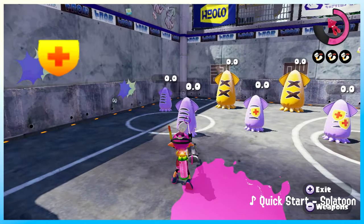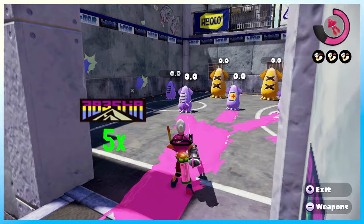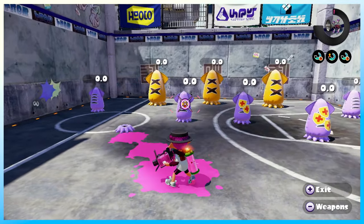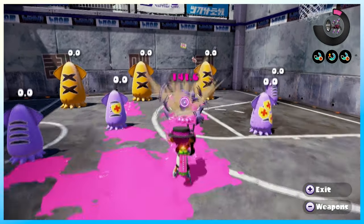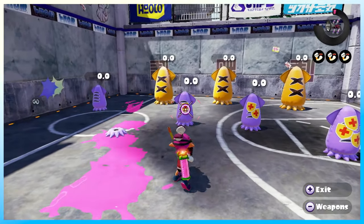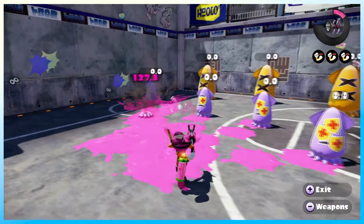Defense Up is a stackable ability parallel to Damage Up, which increases your defense against main, sub, and special weapons. Defense Up is favored by Incline, which means it has a 5x more likely chance to roll, and unfavored by Crack-On, 5x less likely. Unlike Damage Up, Defense Up can actually ruin some weapons that are close to hitting thresholds. Specifically, 52 Gal, as the main turns from a 2-shot to a 3-shot. Different amounts of Defense Up can negate certain weapons, but if there's a weapon that likes to use Damage Up consistently, you'd have to run a lot of Defense Up to counter them. Defense Up also reduces the amount of damage taken from fall-off, so it can help even more against those weapons at range, such as Dual Squelcher.